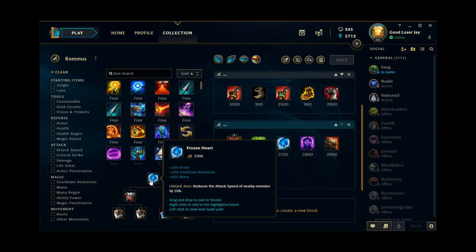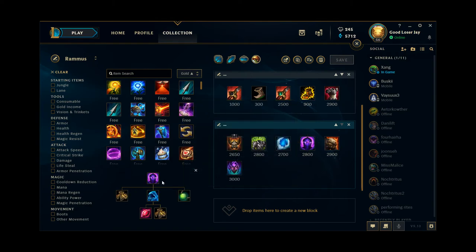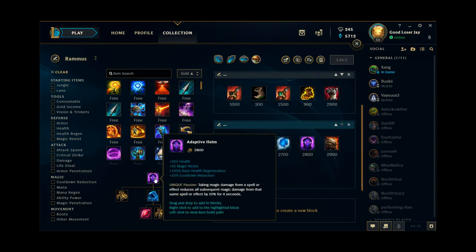Most people heavily underestimate what cooldown reduction can do for the uptime on Rammus' W. That being said, it is really the armor and the attack speed reduction aura that is the reason you're buying Frozen Heart. This item is great for countering not just AD champions, but also champions like Azir and Kayle who need the attack speed, and Kai'Sa who needs the attack speed just the same. Adaptive Helm is an amazing counter for certain champions — I believe it counters Kayle, Azir, and Kai'Sa, but I know for a fact it also counters DOT mages such as Brand, Cassiopeia, and especially Rumble. If you're playing against Rumble and you're not buying Adaptive Helm, you're basically trolling.